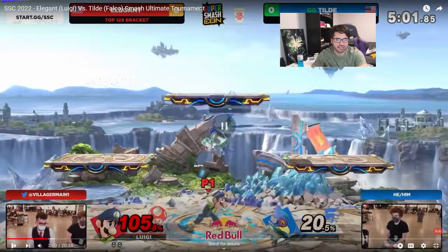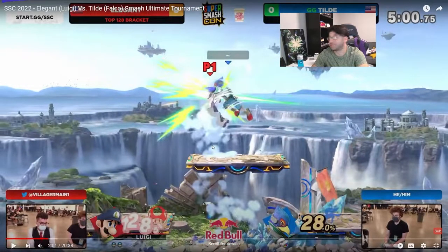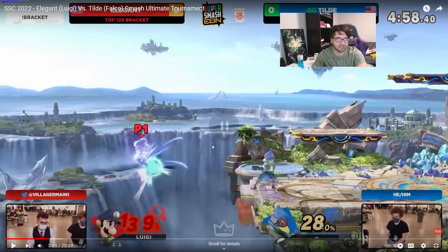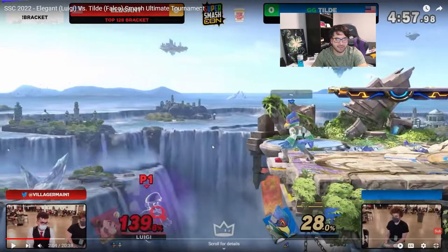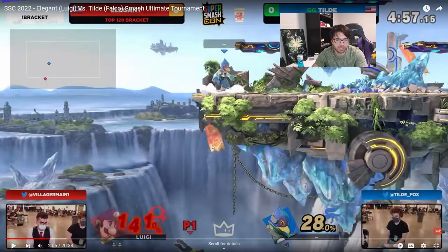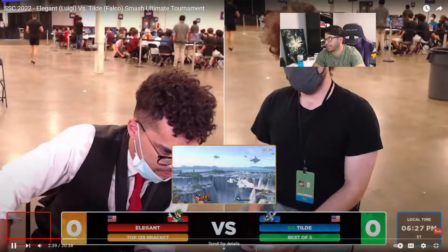It looks like Falco didn't really get a genuine edgeguard opportunity until about 122% — that's not a lot. I think you should hit Luigi with moves that send him off stage. He goes for these lasers which are good for stuffing things out. You can tell if a character loses their double jump by the white ring that appears under their feet — there wasn't one here, so Luigi still has his double jump. Luigi's pretty close to the ledge so there's no guaranteed edgeguard. He's still able to air dodge to the ledge, still able to do jump side B, still able to do jump tornado and make it back. Tilda decides to stay on the ledge, which is fine. And he loses that game — only about two edgeguards happened in that game.